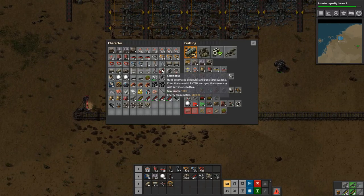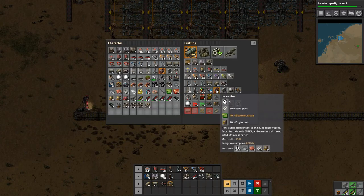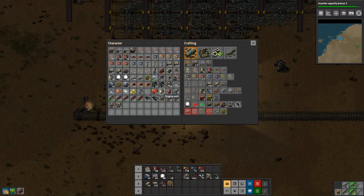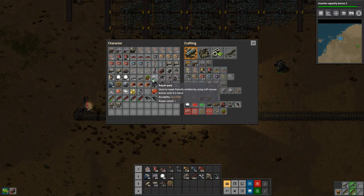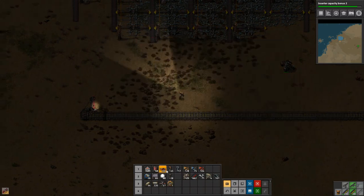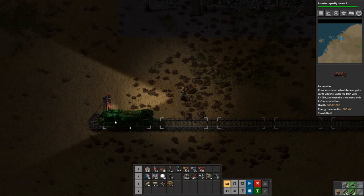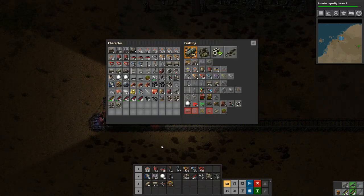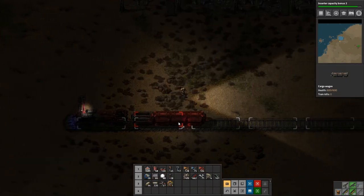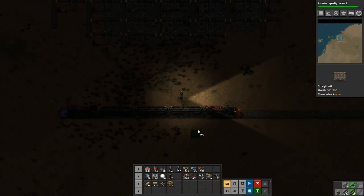I've also made a train and four cargo wagons, which we're going to use — one locomotive, four cargo wagons. Actually we need another locomotive for the other end. Maybe we'll do one and three. All right, so let's stick a train on here and reverse it — one, two, three — and there we go.